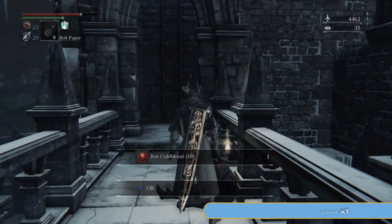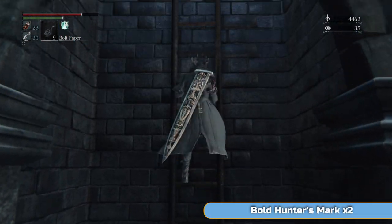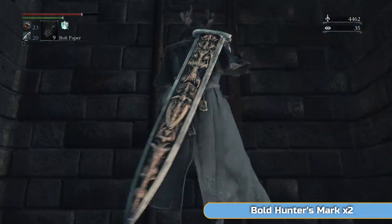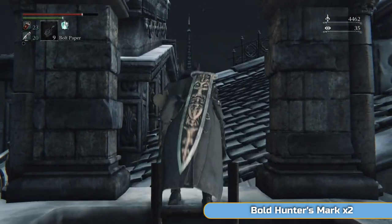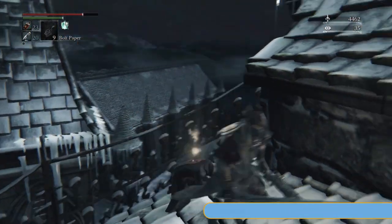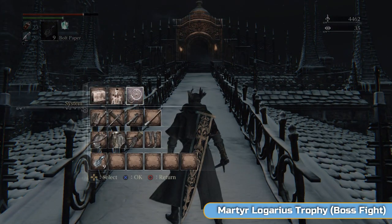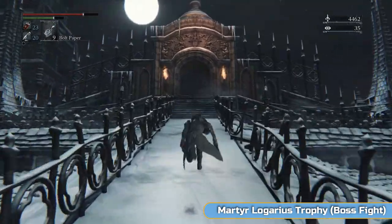We will be doing the backup save because why not. He is resistant to things like Bolt Paper and Fire Paper, so don't worry about any of that arcane stuff. You're just going to have to go toe-to-toe with him the old-fashioned way. Grab the Hunter's Mark there in case you need to go back for any reason, make a backup save before starting, and then on we go.